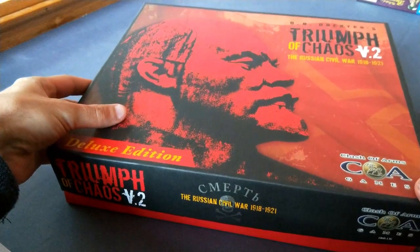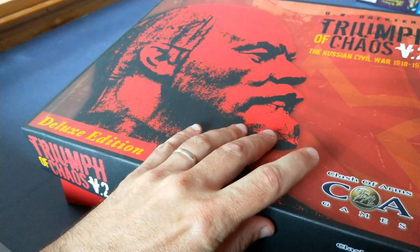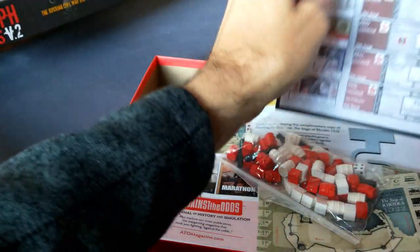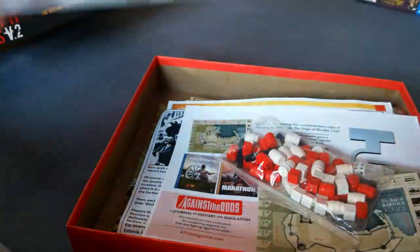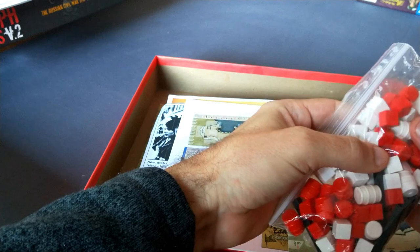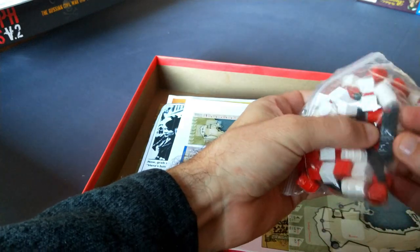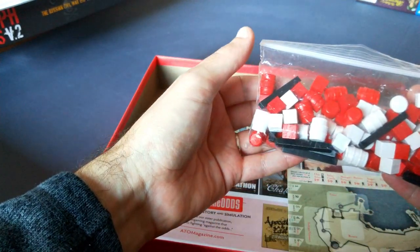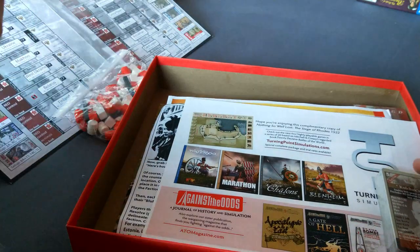Let's have a look inside the box and at the components. I don't think you can pick this up on the video, but this is a nice textured box, a lot like Clash of Arms's La Pate de Dresde. Nice textured cardboard, very sturdy and solid. We have the faction control table, which will indicate control of the various factions throughout the game, the various city control and supply, the fronts indicating the front lines between two adjacent areas. Control by opposition.